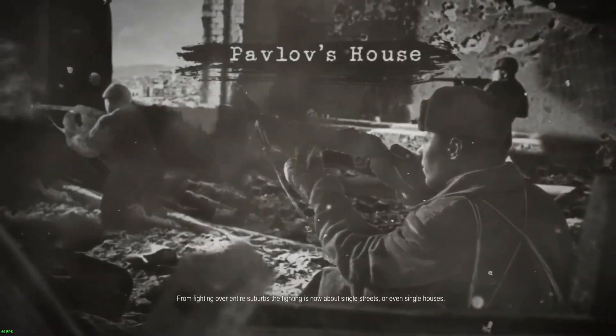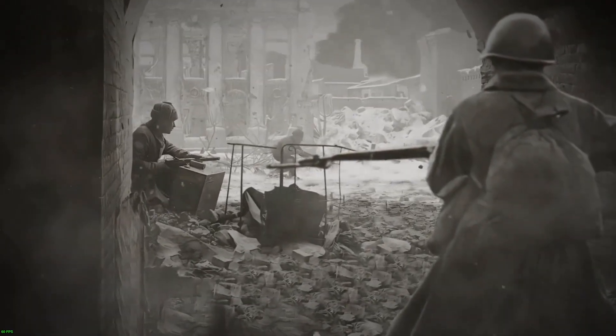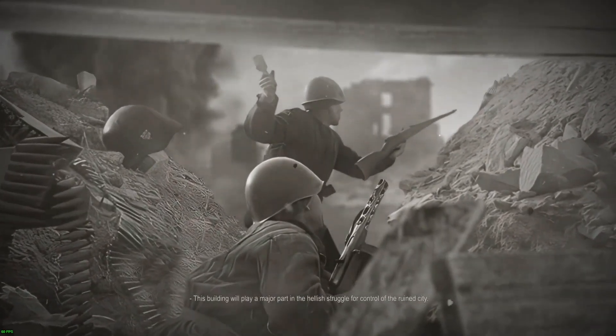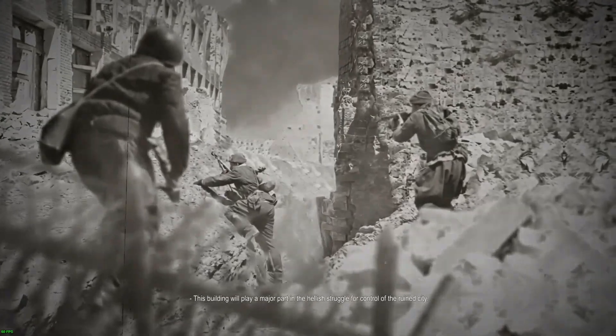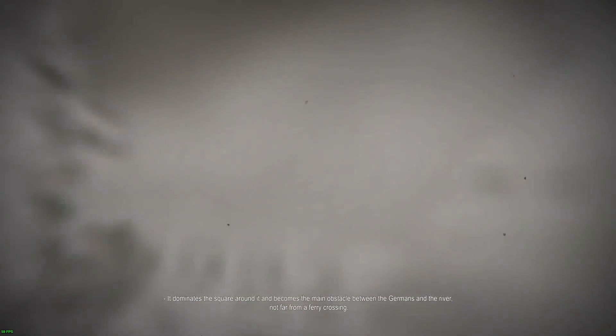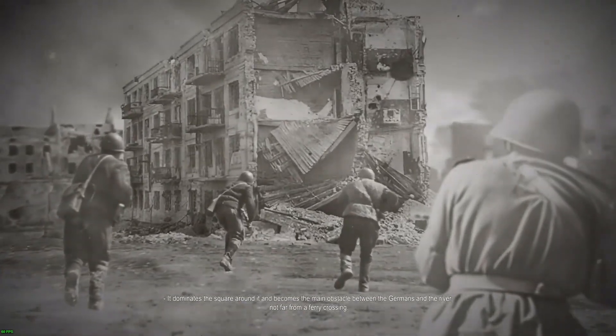The city lies in ruins but the fighting continues. Conditions have changed dramatically — from fighting over entire suburbs, the fighting is now about single streets or even single houses. If the Germans want to get to the Volga, they will need to get past Pavlov's House first. This building dominates the square around it and becomes the main obstacle between the Germans and the river, not far from a ferry crossing.